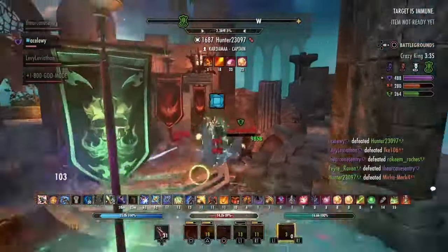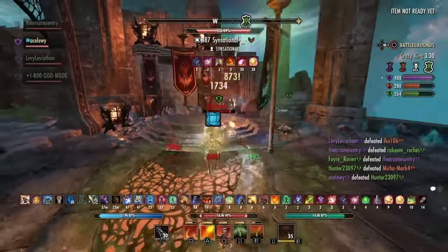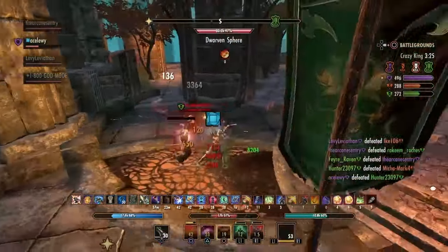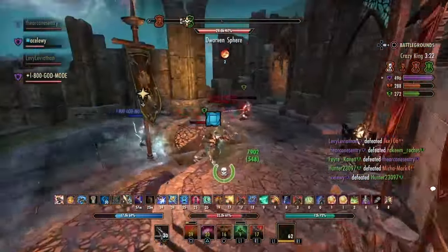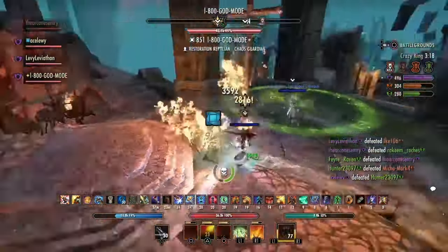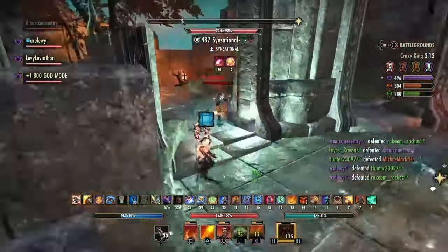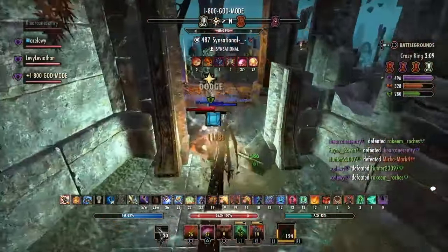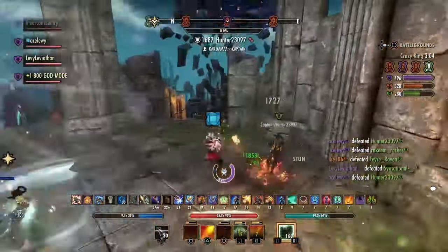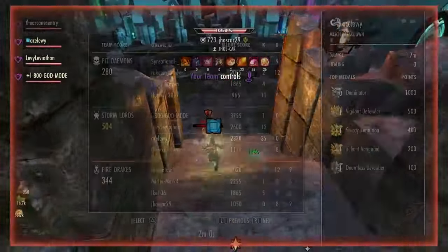If you try to abuse your ultimate for sustain, you're relying on too many what-ifs. When those what-ifs fail, you'll lose a fight you should have won because your build can't sustain it. Keep that in mind. It's definitely useful to stack some ultimate generation so you can drop your ultimate more often, but don't make that your sustain strategy — make it about pumping out more damage. One passive sustaining everything in PvP simply won't work.